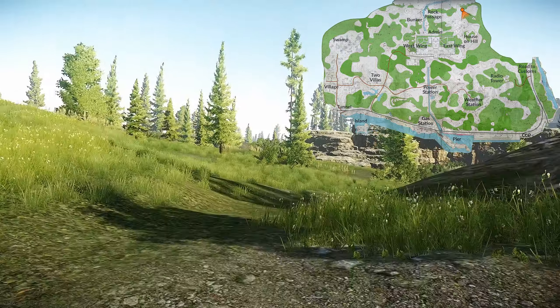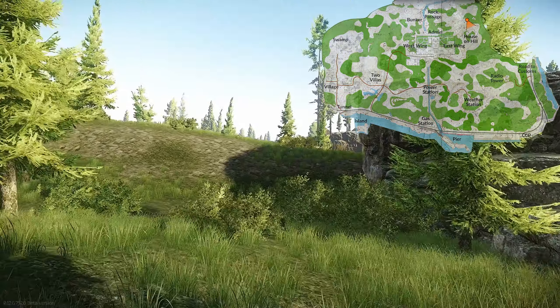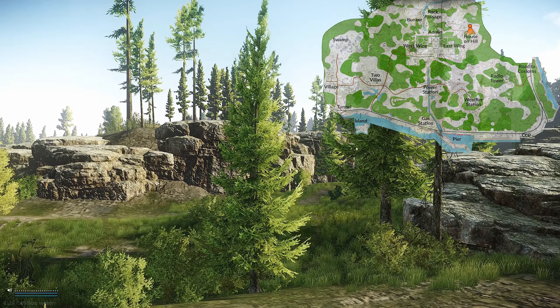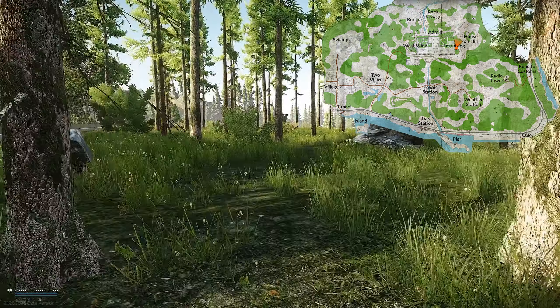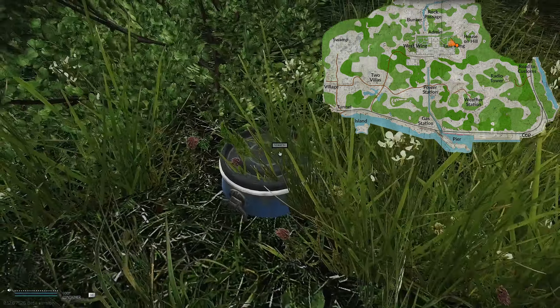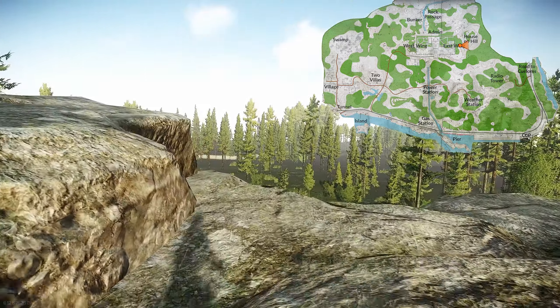To make it a little easier to pinpoint this one, I am moving towards the house on the hill near East Wing Resort. And the last cache on the map is close to the East Wing.